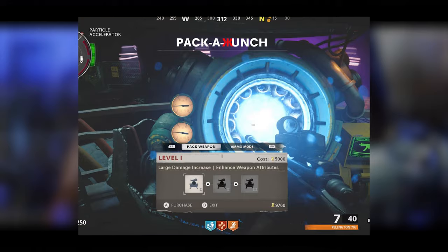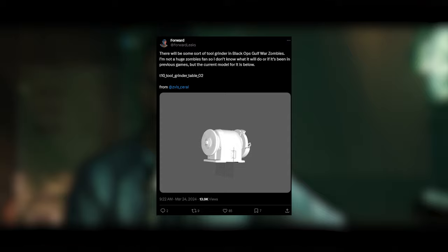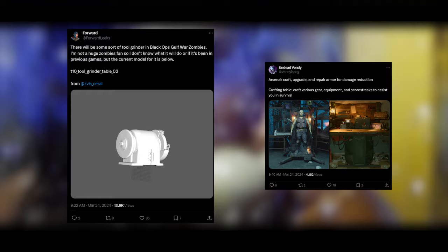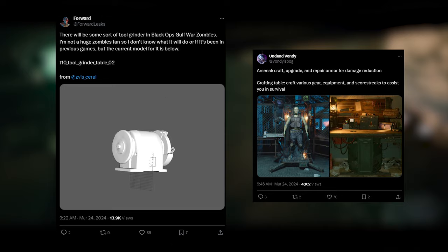A new craftable system is coming, which is apparently going to be a tool grinder, which will essentially allow you to increase your loadout weapon's damage potential. In Cold War Zombies, you went to the armor machine, which allowed you to equip different armor levels but also increase your weapon's damage potential — your weapon tier — because Cold War Zombies had two upgrade systems: you could either upgrade your weapon's rarity or the Pack-A-Punch tier.